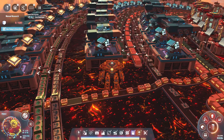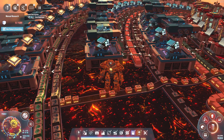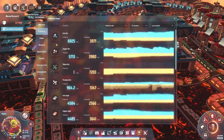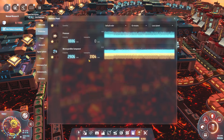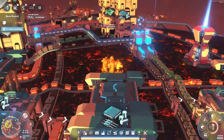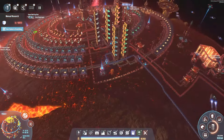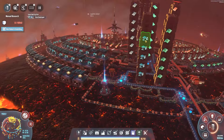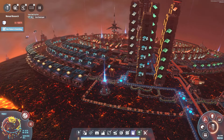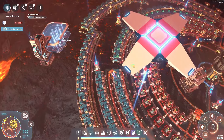Welcome back everybody to Dyson Sphere Program and our Polaris series here on YouTube. We're standing on the planet where we're having all of our processors made, and we need to figure out how to make some more microcrystalline components because we are not producing enough to keep up with consumption. We aren't missing the mark by much, but we do need to take care of that. This is our ginormous microcrystalline component factory here.